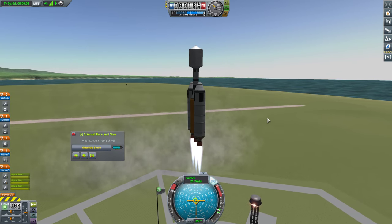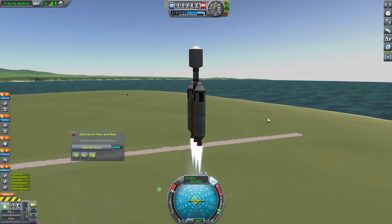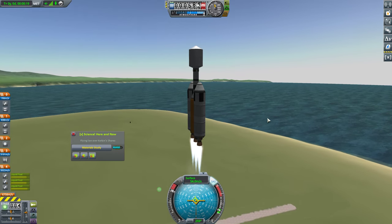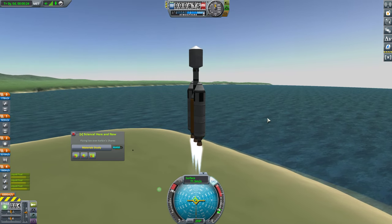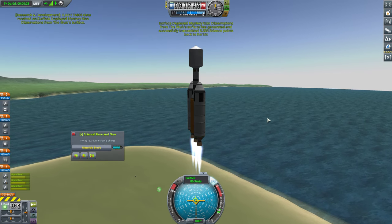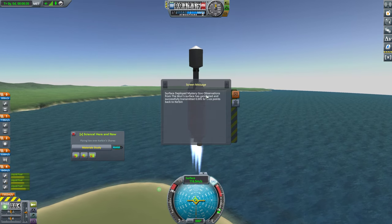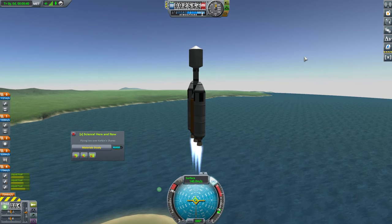Our thrust to weight isn't amazingly high here, but it's high enough to get going. We're definitely a little heavier with the materials bay, but I think we'll be fine. Thanks for the 0.005 science points there — mystery goo observation. That's handy, I'm sure.